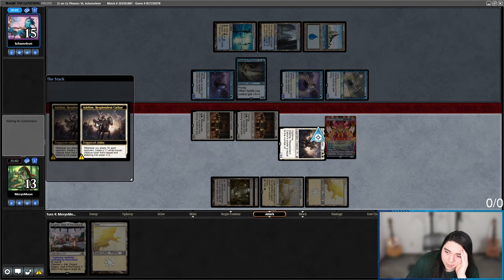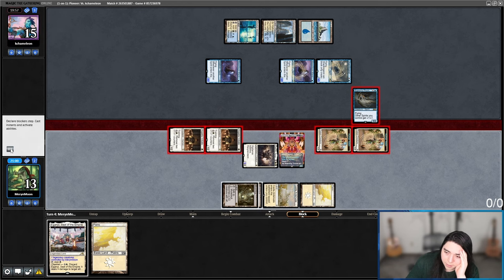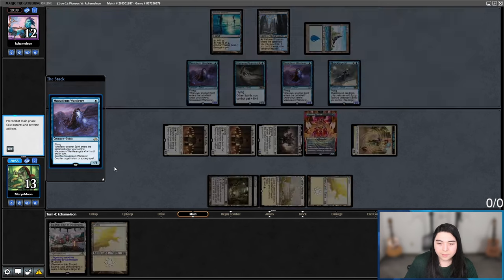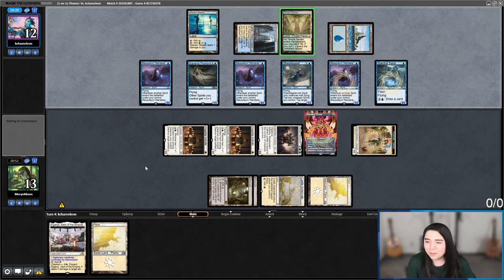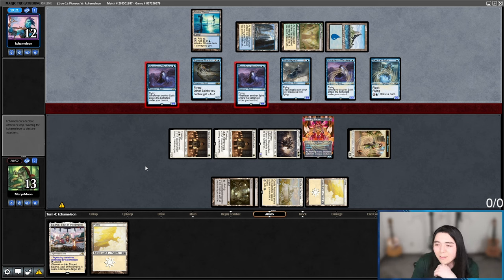I'm going to lose to Shackle Geist. They're tapping it down — that's a big problem. If only I had Coppercoat Vanguard in here, but throwing in a four-drop like Roaming Throne and another three-drop in Siege Veteran, Coppercoat just didn't make the cut. They just keep having the cheap creatures so they can keep shackling stuff. They're going to attack for eight in the air and keep everything else to tap down my creatures. Shackle Geist is ridiculous in a creature mirror.